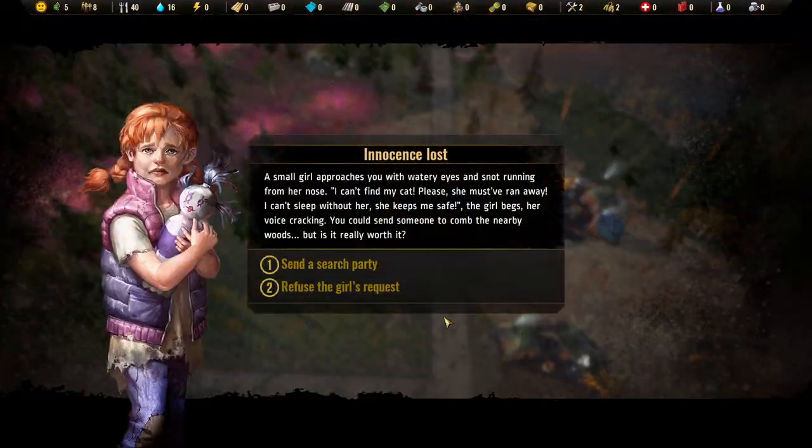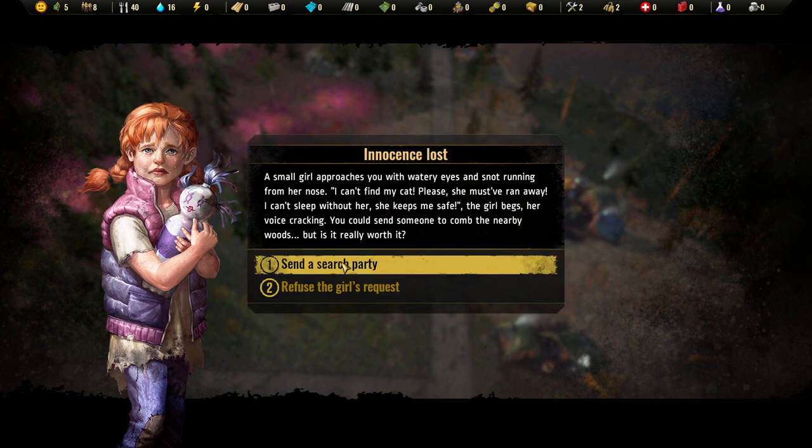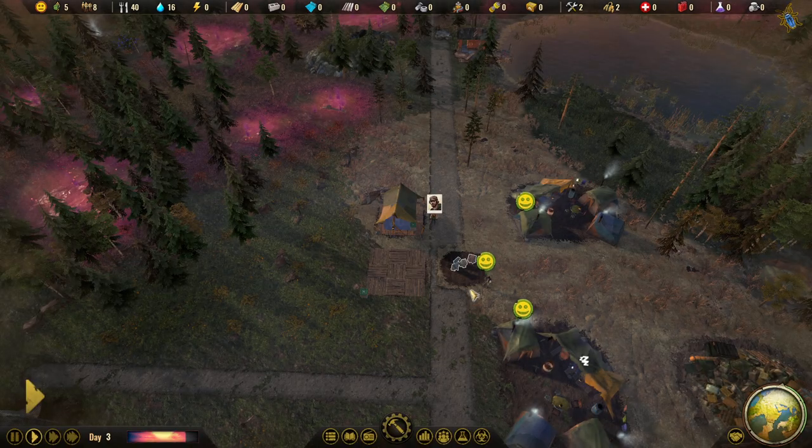A little friend has been lost — a small girl approaches with watery eyes and snot running from her nose: 'I can't find my cat, she must have run away.' Of course, we will send a search party. The reward is two happiness and eight fish.